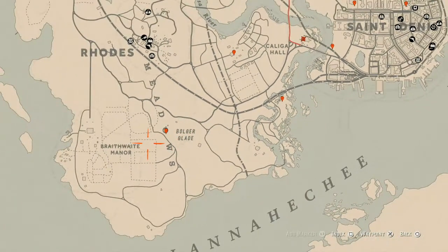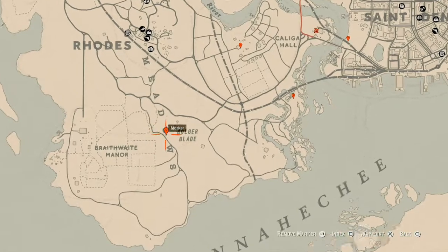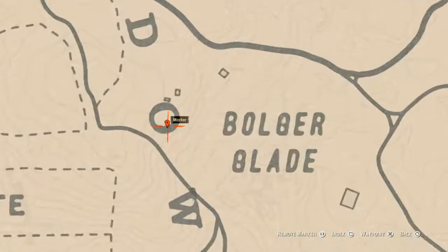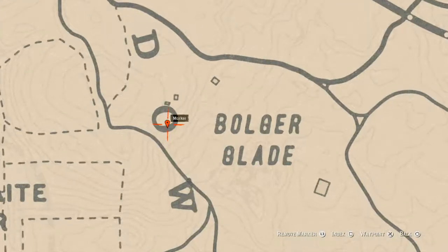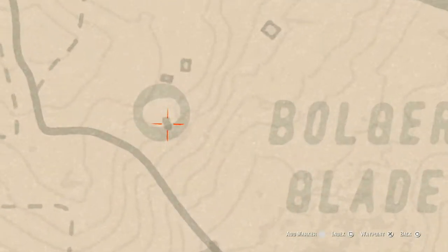Moving on to our next marker — it's right beside the word Bulger Glade, inside the O of Meadows. There's a little square there, and inside the middle of that square is like a brick outline of a house. Go into the middle of that brick outline, pull out your metal detector, and you will get a random coin.